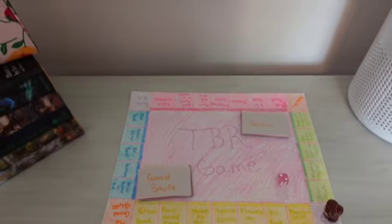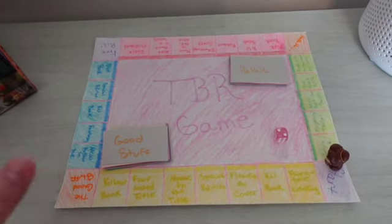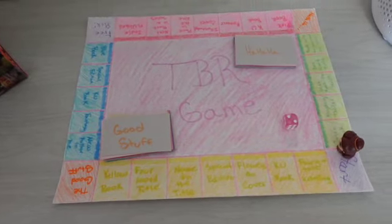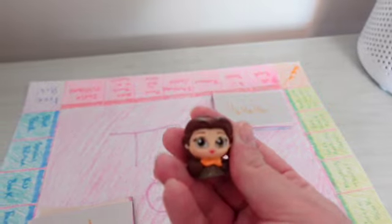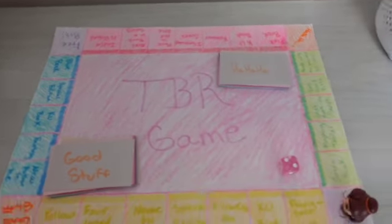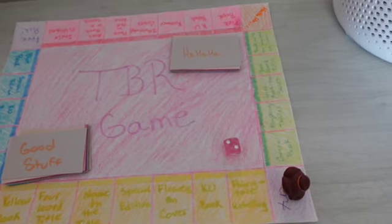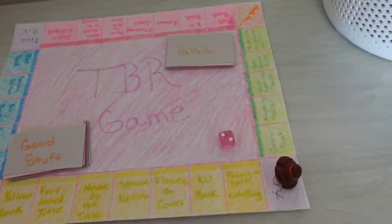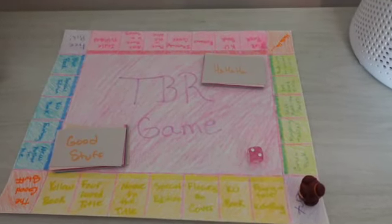We're going to do that — I'll show you all the board and then we are going to pick out our books. So I was going to show the game in a little more detail before we get started, but this is what it looks like. I just used a small poster board, colored it in with markers and colored pencils. My little person is Belle — she's one of those little adorable figures — and then I have my pink dice. We start here and then go around the board. I'm only using one die because if I use two I go around the board multiple times.